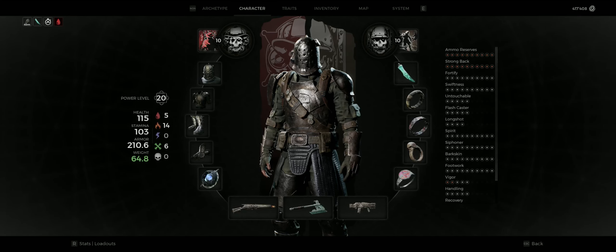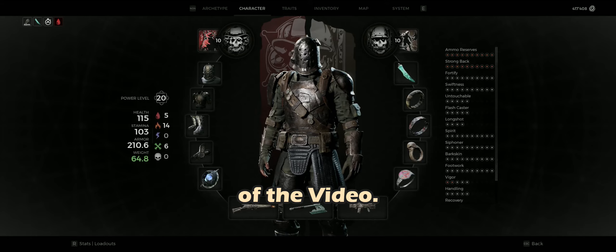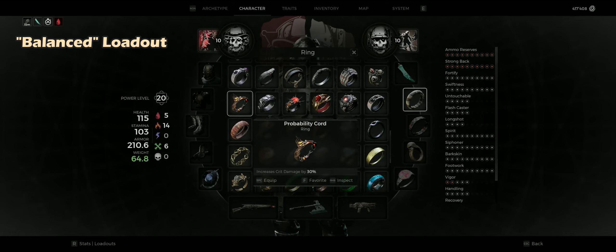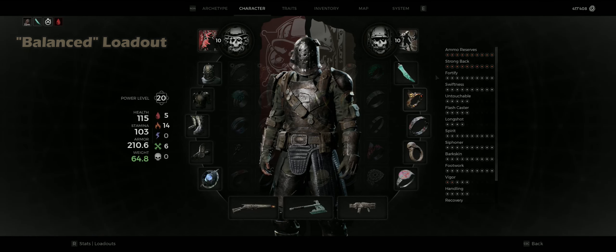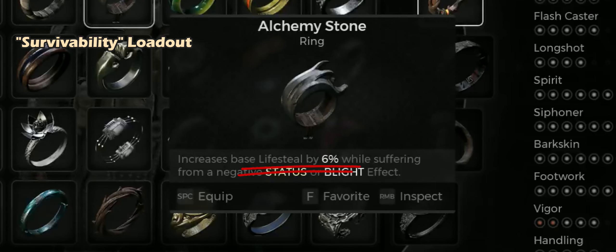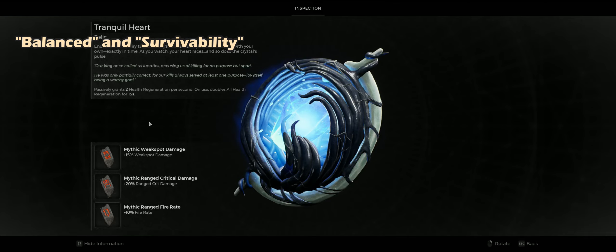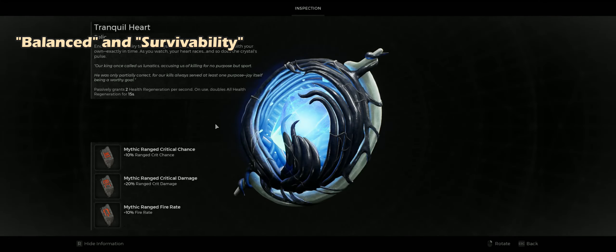Before we go to the next loadout and the weapons, I've made a comparison where you can see the differences at a glance at the end of the video. For the Balanced Loadout, we use the Probability Cord instead of the Akari Warband, giving a 30% increase in critical damage. For the Survivability Loadout, we go with the Alchemy Stone instead of the Probability Cord, which gives a nice additional 6% lifesteal. For both the Balanced and Survivability loadouts, we use Ranged Critical Chance instead of the Weak Spot Damage Fragment — we still have 90% critical chance, so that is enough.